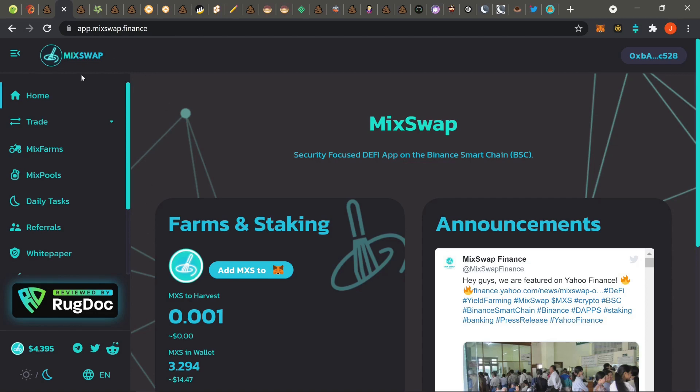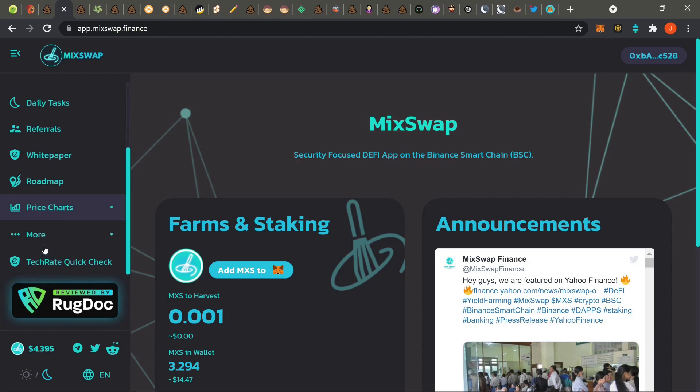If you guys want to check out Mix Swap, the link will be down in the description as always. Make sure you pay attention to the price chart so you know it isn't dropping too heavy, and then click on 'More' and check out the docs.